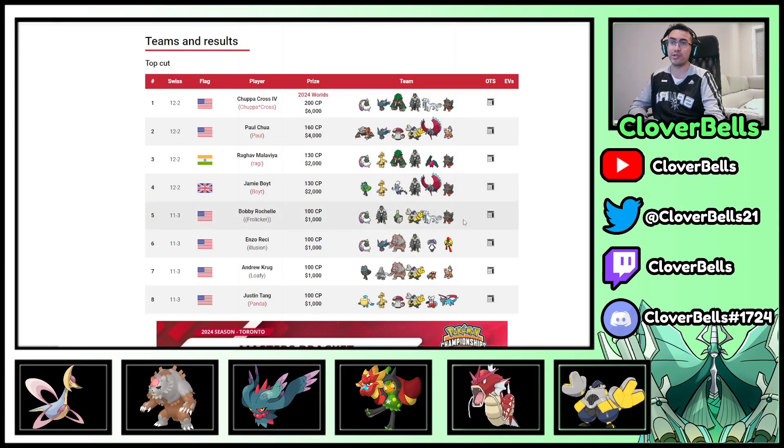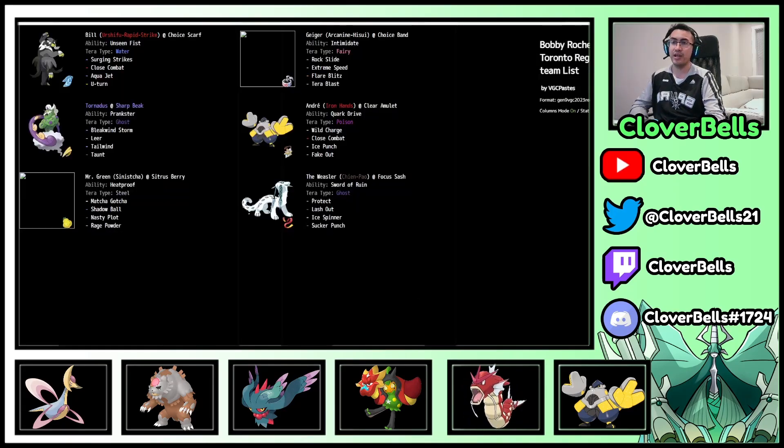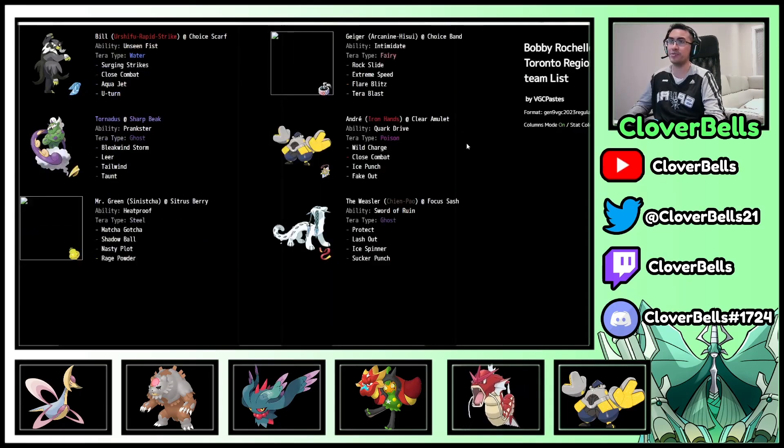Bobby's team: what was cool was the Sinistcha, and more importantly the set behind it — Nasty Plot Sinistcha with Heatproof. We saw this a bit on stream and it was actually pretty cool. Tornadus offense with Urshifu and Chien-Pao, and here's Arcanine. No Rillaboom, but instead you have Sinistcha with Redirection support. Sinistcha plus Iron Hands with Fake Out and Nasty Plot setup potential gives you plus-4/plus-2 Matcha Gotcha with strong healing and good chances for Burn. Terra Steel is also pretty good — a Fire move can't be clicked on you. Chien-Pao also has Ice Spinner instead of Ice Crash and Last Respects — the main cool option on Bobby's team.